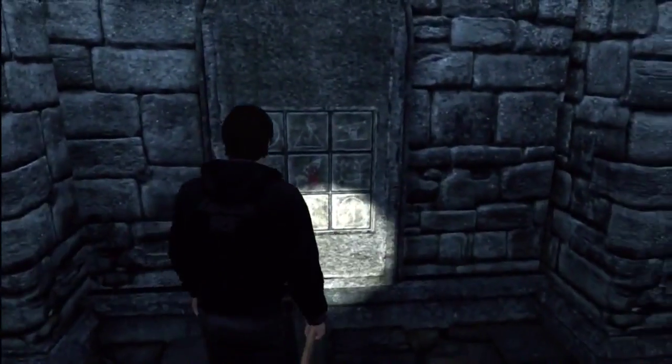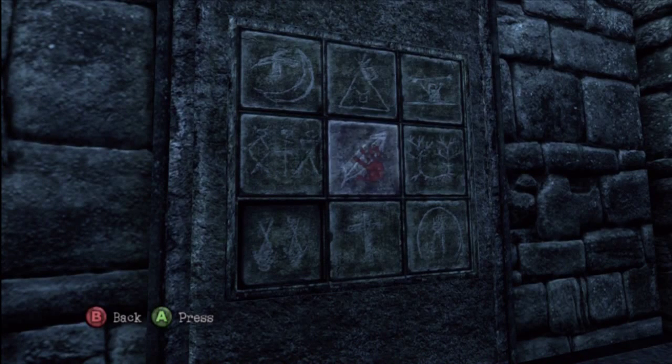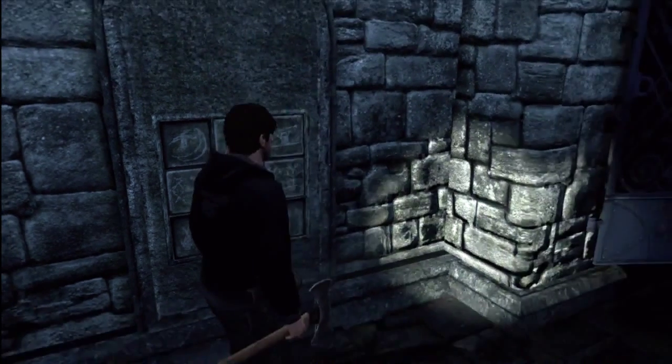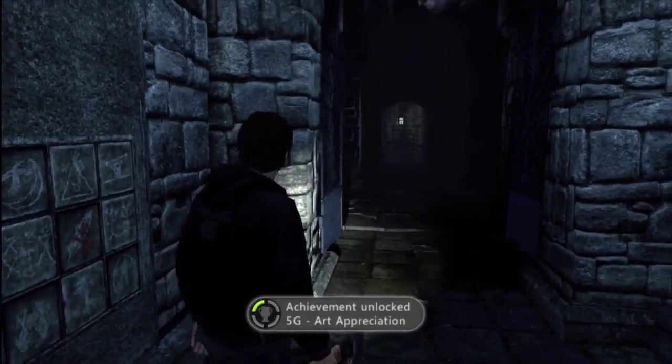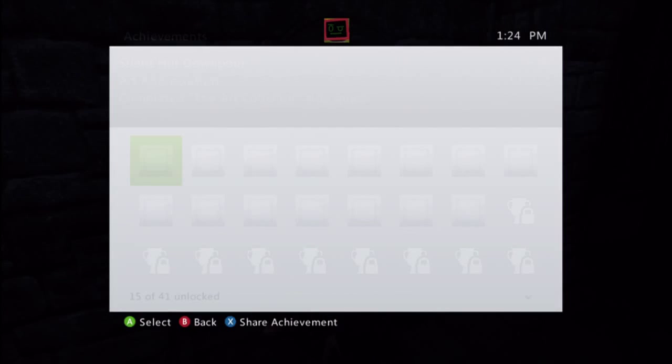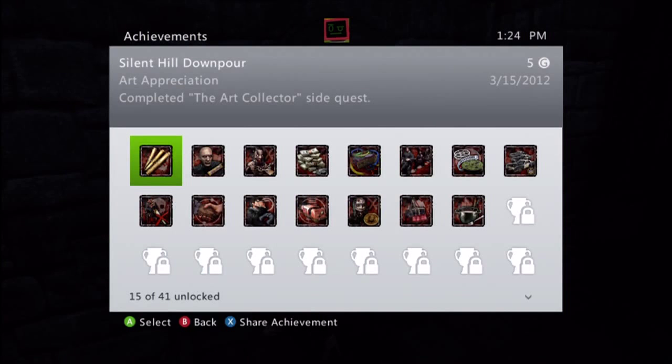There are nine pressure plates and you always have to hit the same four. On easy, the bottom left was already pressed in and the center had a red palm. You have to hit the top left, the bottom left, the center, and the bottom right. That will give you the achievement. Hopefully you're not immediately nailed by a weeping bat like I was. The prize is a tomahawk — when you go down the stairs, push the lid off the mausoleum. That is the Art Appreciation Achievement Guide. Thanks for watching, hope that helped.